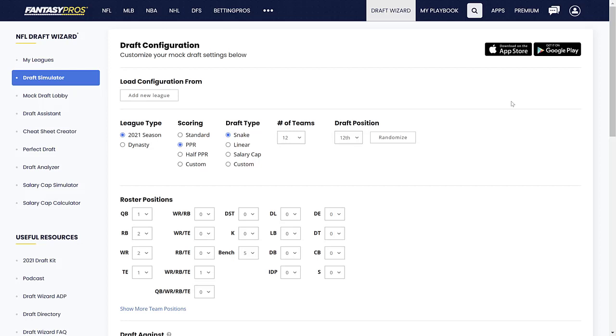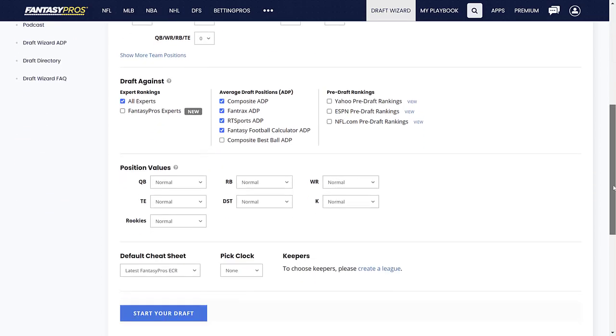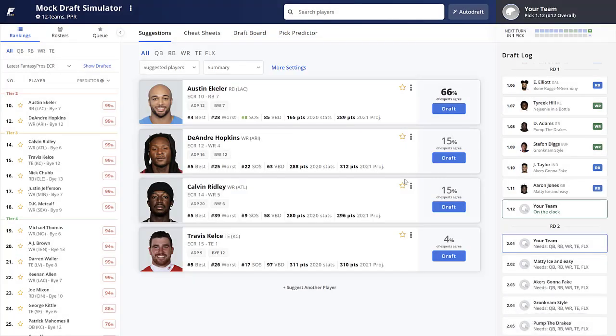Welcome back everyone. Today we've got another live fantasy football mock draft concluding our series on the zero running back strategy for the 2021 fantasy football season. We're back on FantasyPros doing a 12-team full point PPR mock. Check us out at alldaypigskin.com and grab a copy of the 2021 ADP fantasy football draft guide — all details in the description.